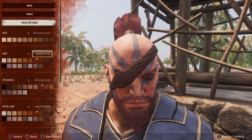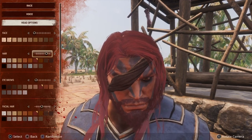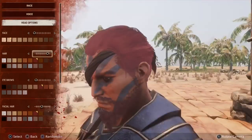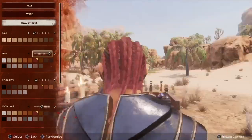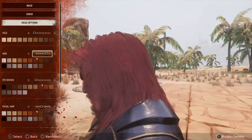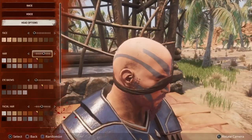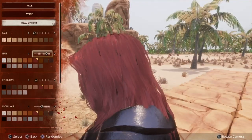So once you get to a certain level you'll unlock the Orb of Nurgal. A lot of people are already aware of what it does — you're allowed to change your appearance. What people don't know is that there are certain hairstyles in there that are not available in the initial character creator. I tend to pick this longer hair one just because that's kind of my aesthetic.